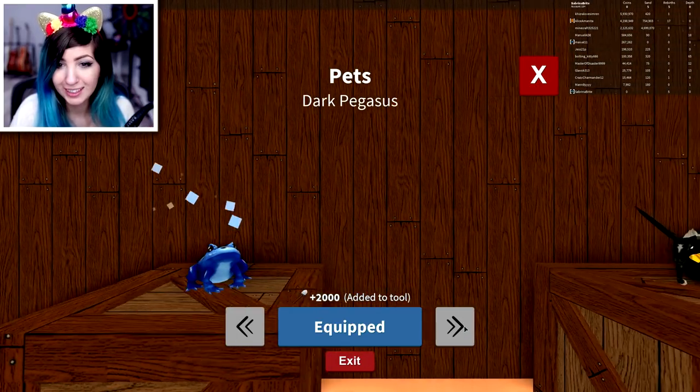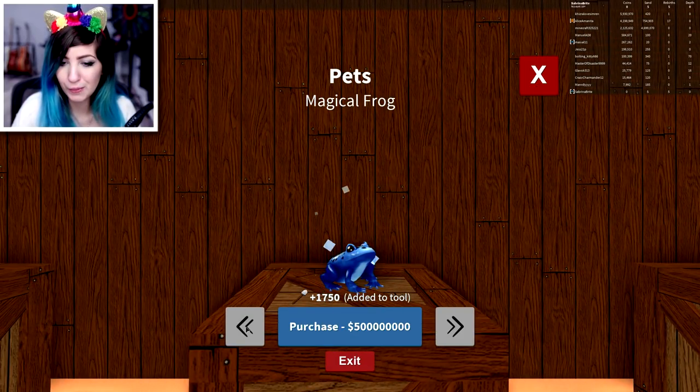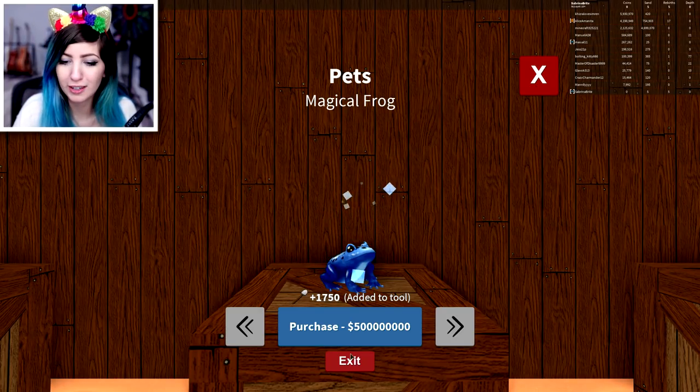But they have a magical frog. Wow. And then we have dark pegasus. Magical frog seems pretty cool, but we're gonna get the robot bunny for Easter. Magical frog is like ridiculously expensive.